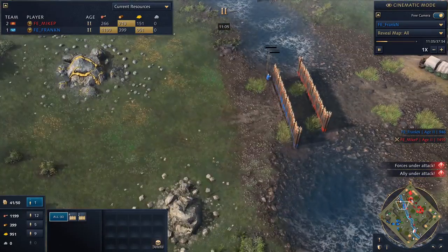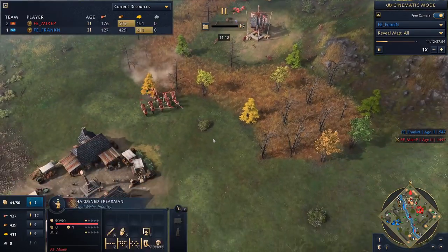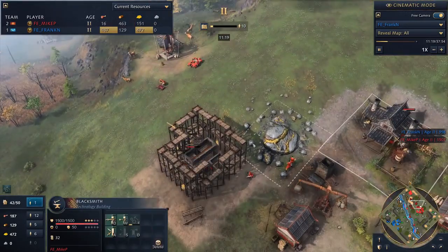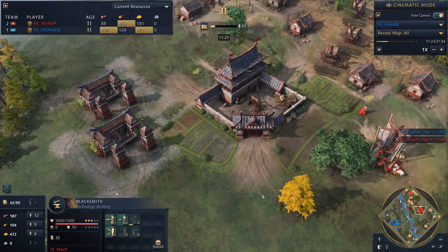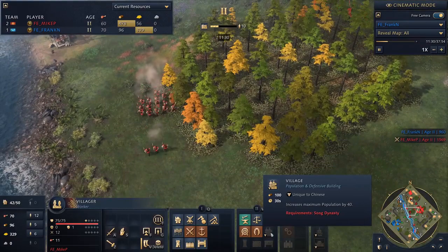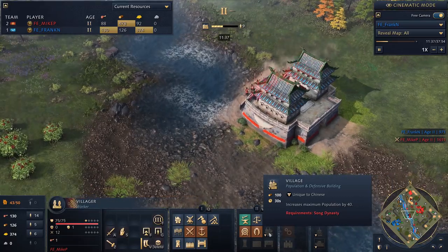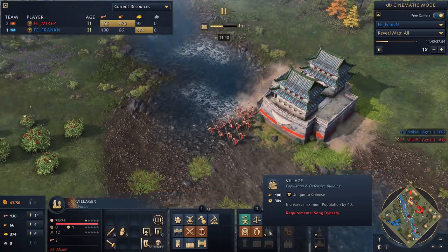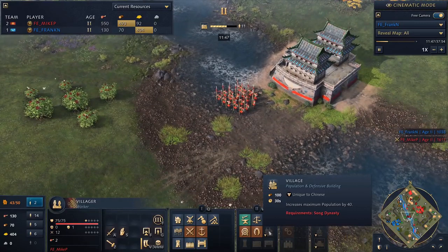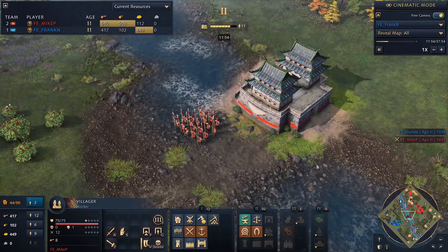Frank's also taking the time while he's got Mike on the back foot to wall up. Let's get back to the dynasty topic. For the dynasties, there's a unique bonus, a unique building — the Village — that we talked about, and you also get a third thing: you unlock a dynasty unit. You can only build that unit while you're in that dynasty, but they're very powerful. The first dynasty unit is the Repeater Crossbowman — he fires a rapid-fire set of bolts. They're low damage but there's a lot of them, so they're really good against anything unarmored like archers and spearmen.